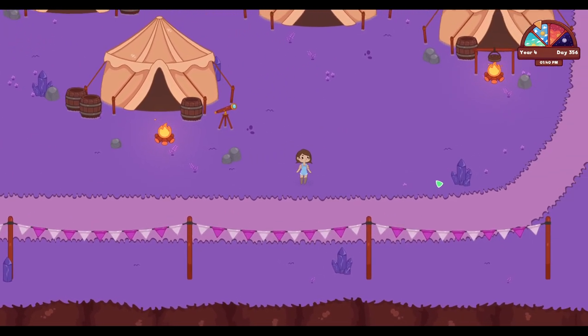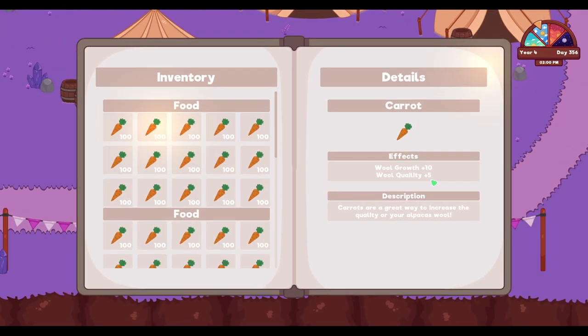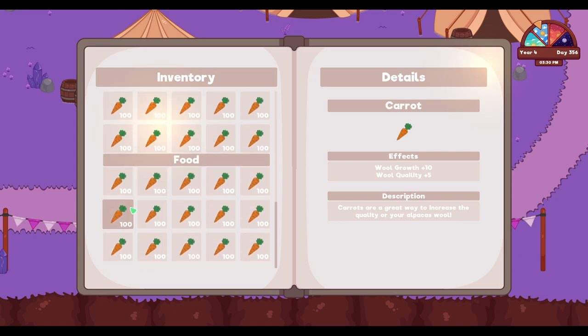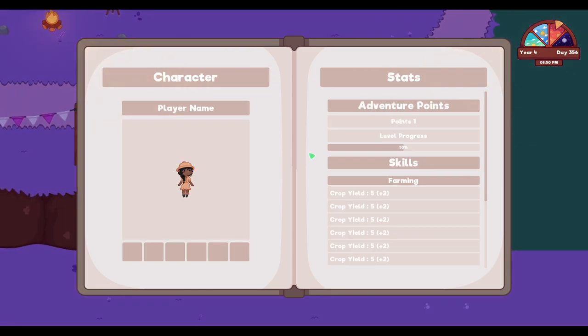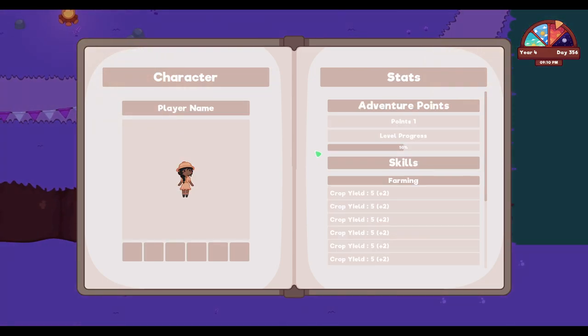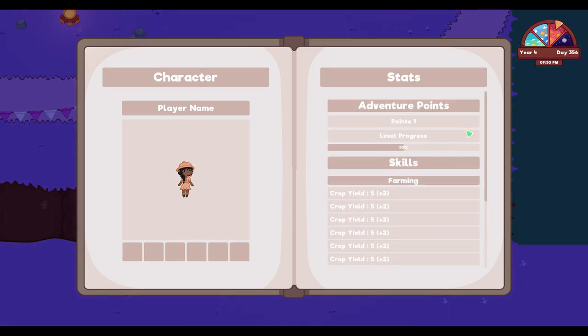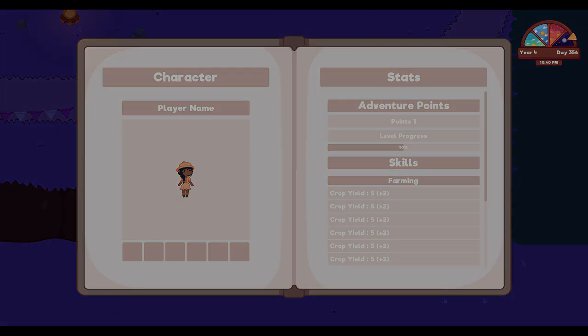Next, we spent some time planning out the game UI. Currently, we plan to contain most of the menus within a player journal or book. The book will be accessible by the tab button, or the player can navigate to a specific page or menu by pressing a hotkey — for example, the I key may take you to your inventory. We're still working to finalize this. This is the first draft of the book that we created. We will continue to add more detail to the book in the future, as well as finalizing the interior UI.